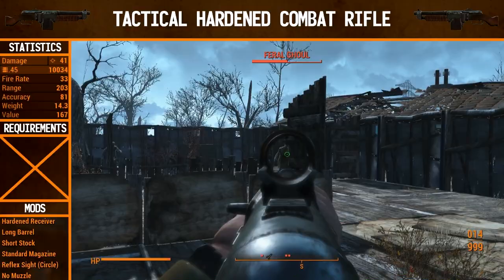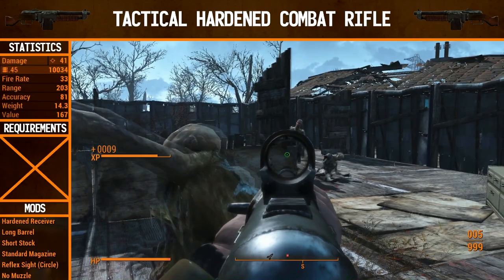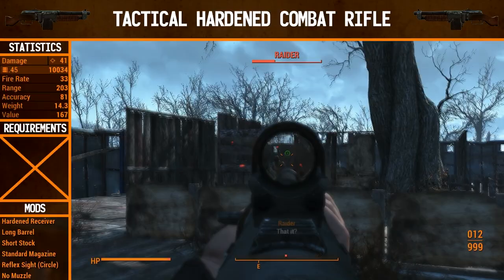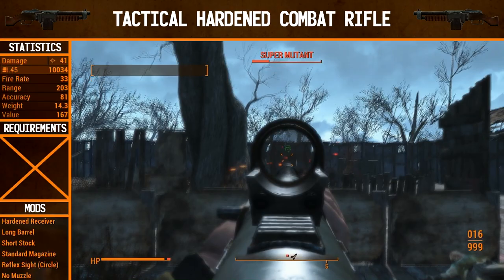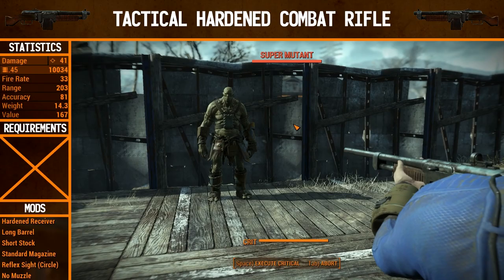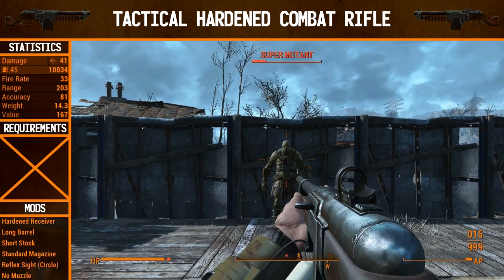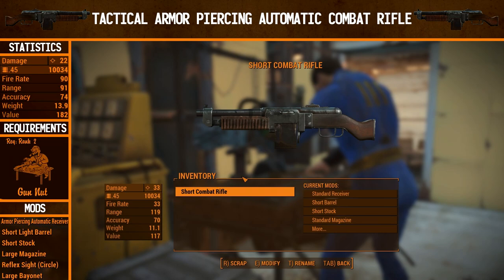Let's see how the tactical hardened combat rifle does in action. Another headshot to start off with, and it does kill in one shot, just like the unupgraded version did. Damage is now 41 — a significant upgrade from 33, so 8 extra damage. Fire rate is still the same. Range has gone up a significant amount because of the long barrel, up to 203. Accuracy has gone up a lot as well, and you can definitely see the reflex sight helps quite a bit. This super mutant goes down super quick. The recoil is still notable, but the sight helps keep track of shots.